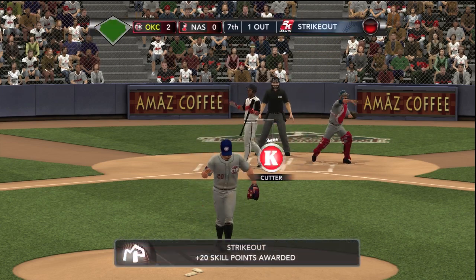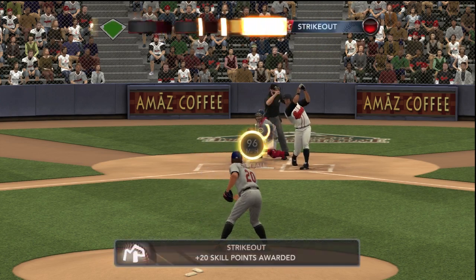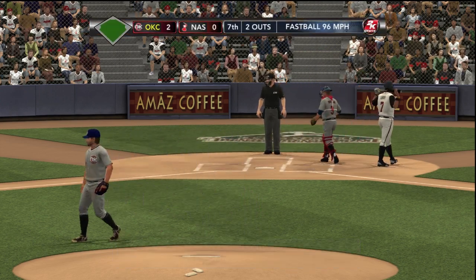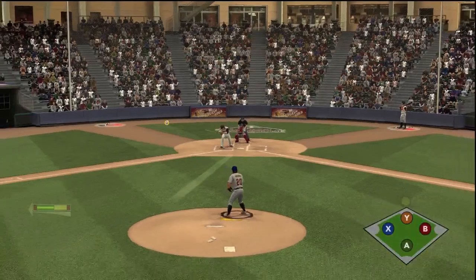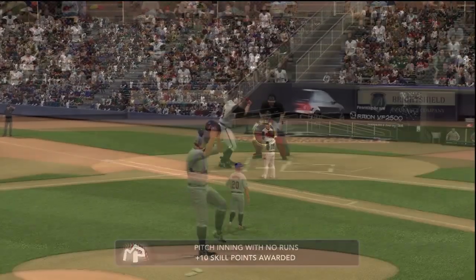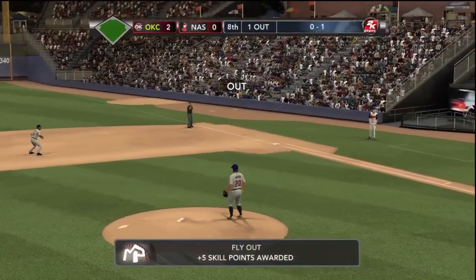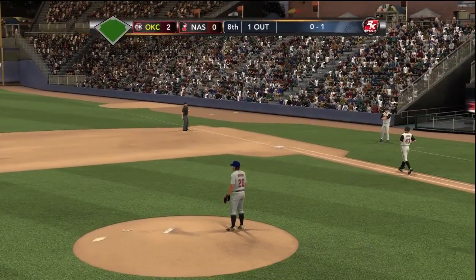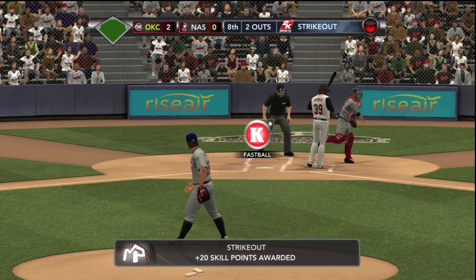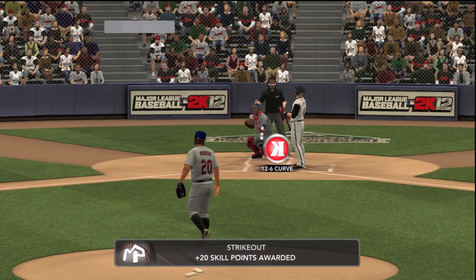Strike three on the backdoor cutter. Strike three on the fastball — the goal is to strike out the side, I almost got it done. A bender doesn't get him and he flies out — nice little line out to second. Onto the eighth: liner to first, he bobbles it but holds on — one down.